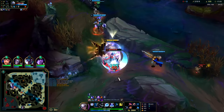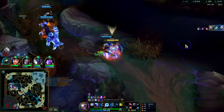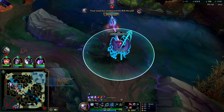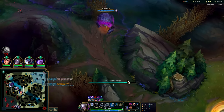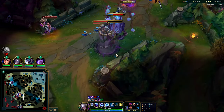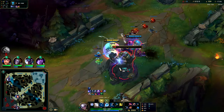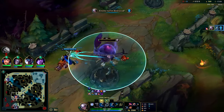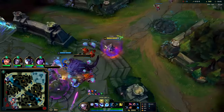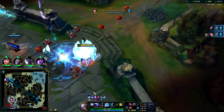Down with Q, E, auto, R — down he goes, full stack Conqueror. We could lead into a bigger fight there if we really wanted to. Whenever you get a pick, it's typically a good time to place Herald, because that's one less person to defend it and the enemies aren't going to want to group too heavy against it because they know they're down a person. Not bad — we got a full turret, can't complain about that. Two body slams — this is a very high value Herald. Can we get three? Almost.